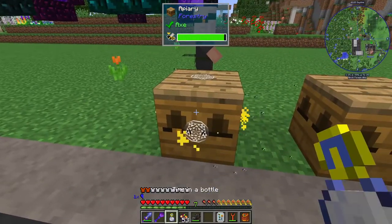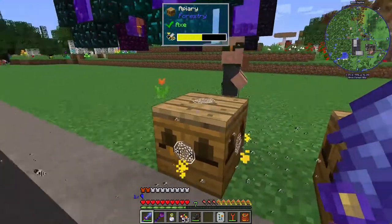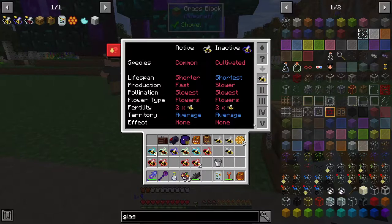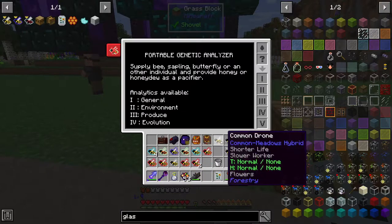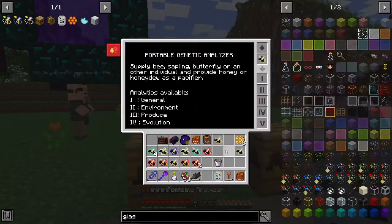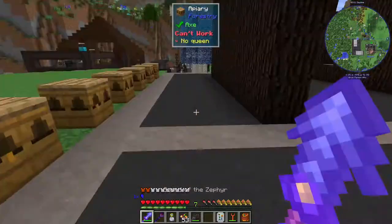I have one more go at getting a purebred, and then we can leave this running once we set up a little automation. Common-common, common-meadows, common — and cultivated. We still haven't got a pure common-common and we're out of honey drops. I don't want to start breeding these yet.